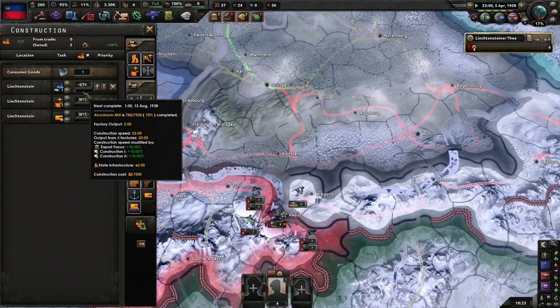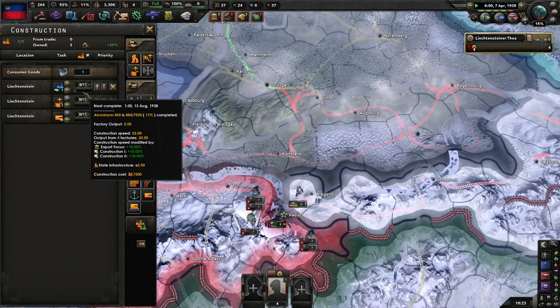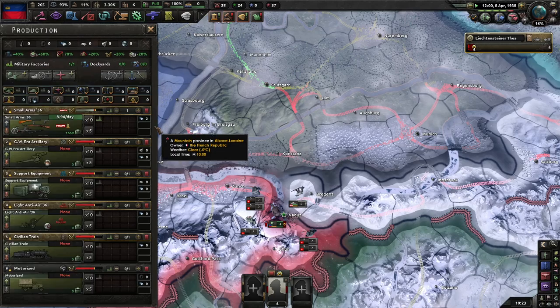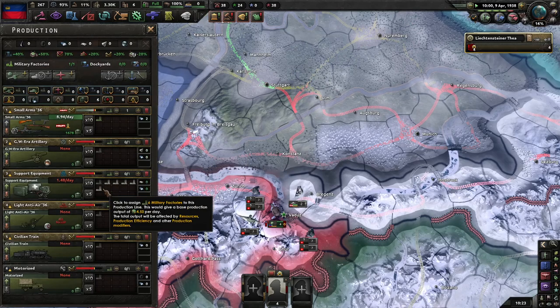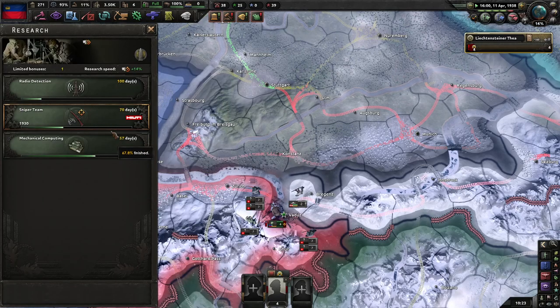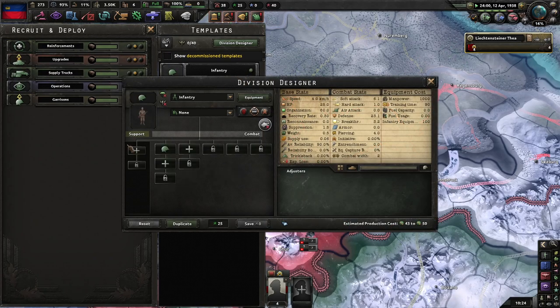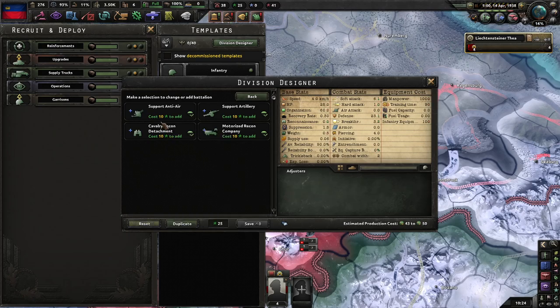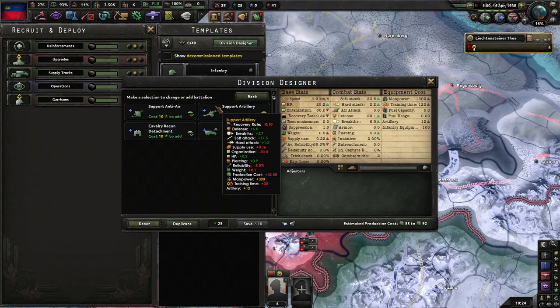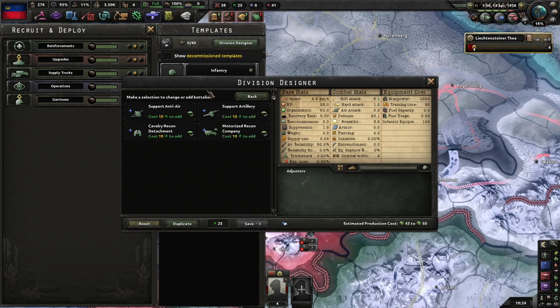We're going to need aluminum — probably need steel as well. I'll wait until the sniper team is ready. I can add cavalry recon, though given how slow these are, it's questionable. Look at how much support artillery seriously screws around with our organization.